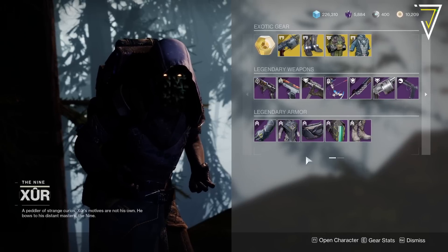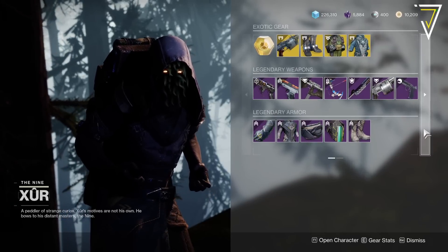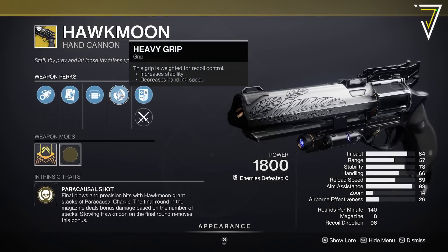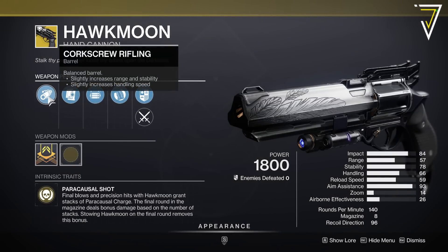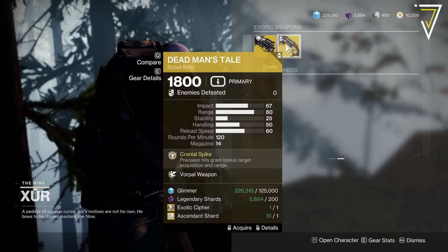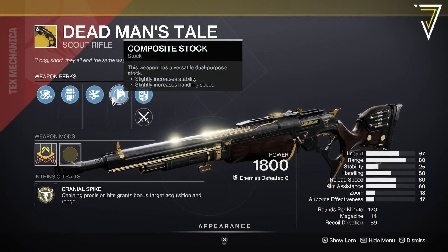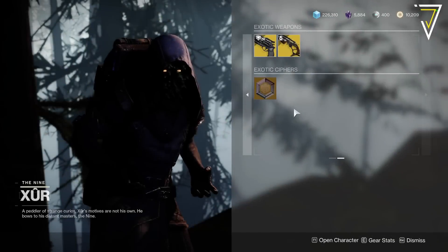We've got the Hawkmoon with Opening Shot, which is nice, Heavy Grip, Alloy Mag, and Corkscrew. And they've got Dead Man's Tale with Vorpal — unfortunately no High-Caliber Rounds, we've got Light Mag instead — with Composite Stock and Full Bore.